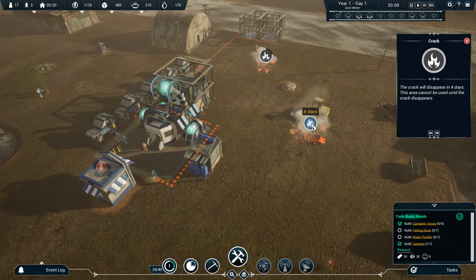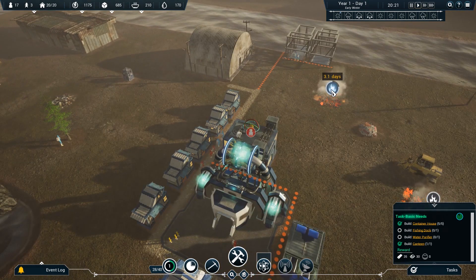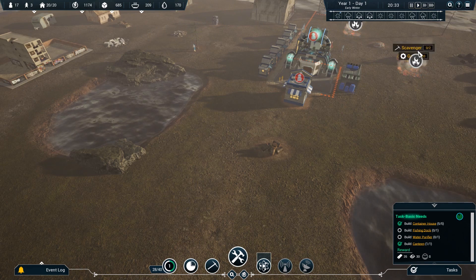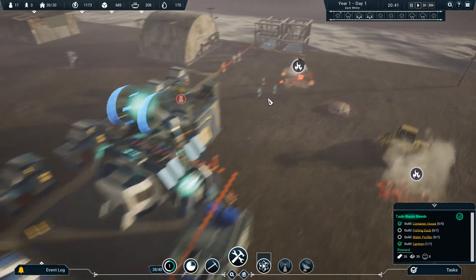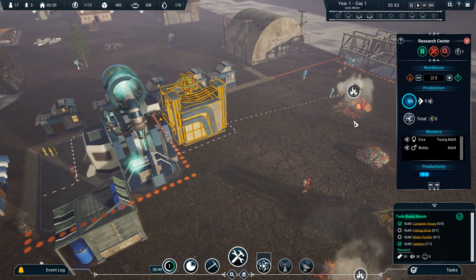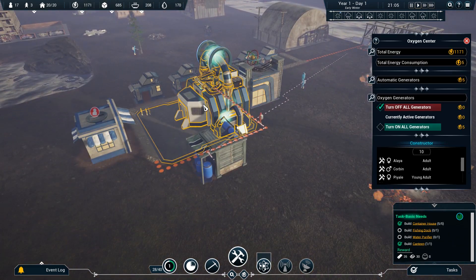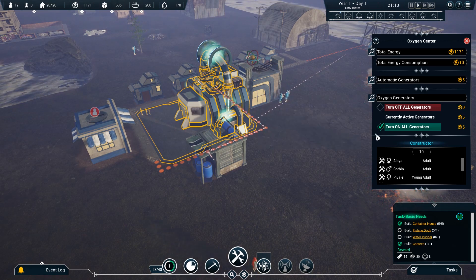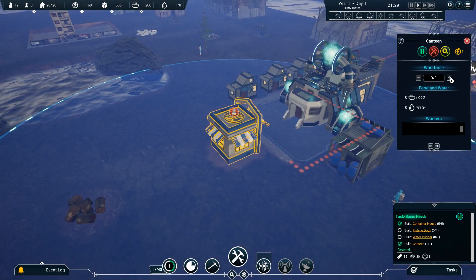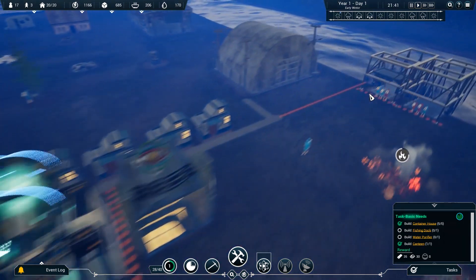Oh yeah, that blew up — the crack exploded. Area can't be used until the crack disappears. I remember these being very fussy in the prologue — I didn't really feel like I had a good running start to control them. Maybe putting the research center up quickly this time will help. I'll put two researchers in there. Now I see the O2 indicator is red — we should turn on the oxygen generators. Yeah, we should totally do that — we should breathe.